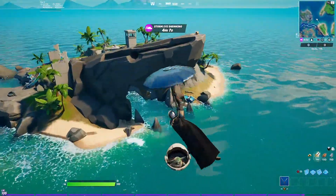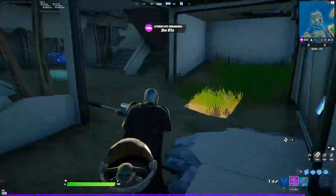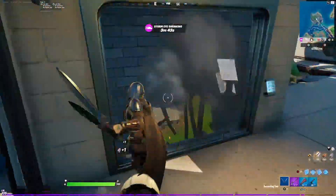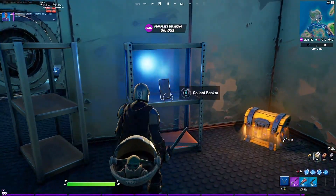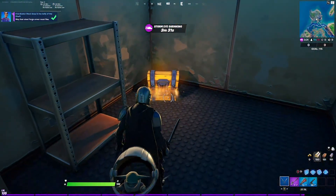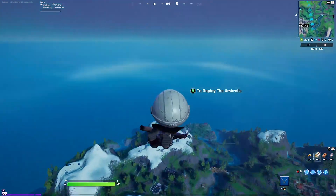The mission that you unlock with the Maeve skin requires you to visit the vault in the defunct Shark location. And the final armor piece I obtained was for the mission you get when unlocking the Lexa outfit, and requires you to visit the highest point on the map — the mountain peak that's near Catty Corner.